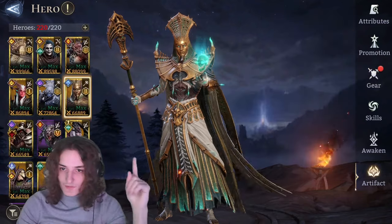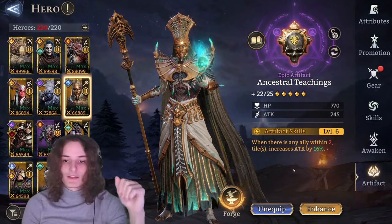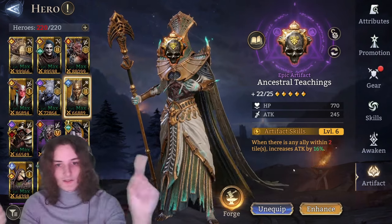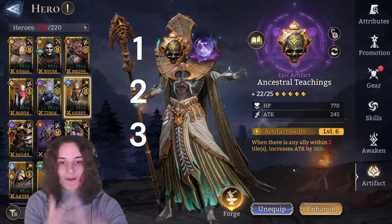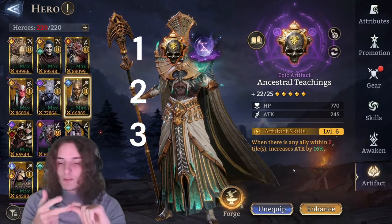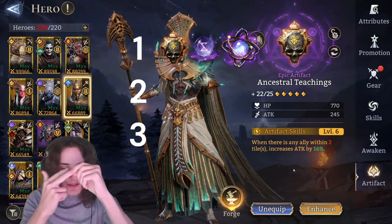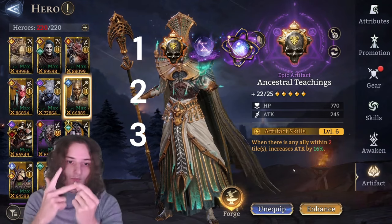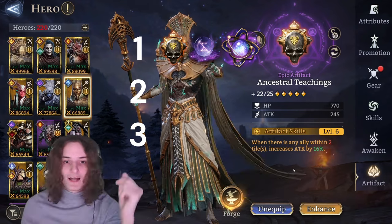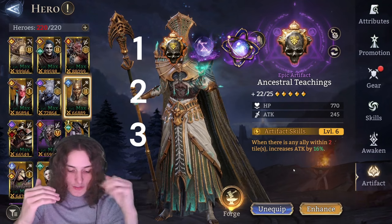For artifacts, the attack bonus category consists of Ancestral Teachings at the epic level, Eye of the White Tower at legendary, and Tear of Starlight at mythic. Tear of Starlight easily beats out the others - it's by far the best mage artifact in the entire game. If you have a Tear of Starlight, slap it on Karmat.